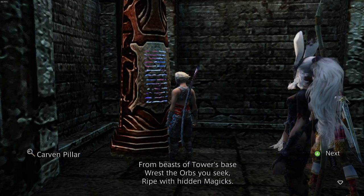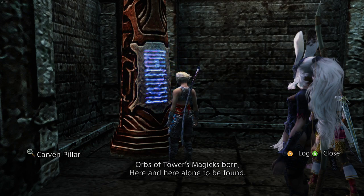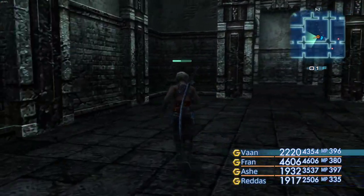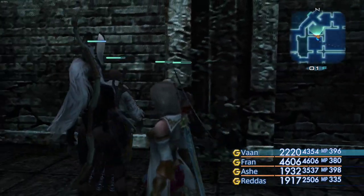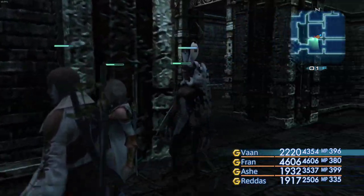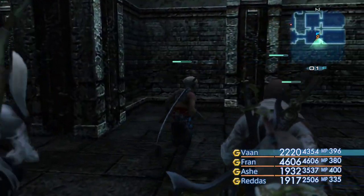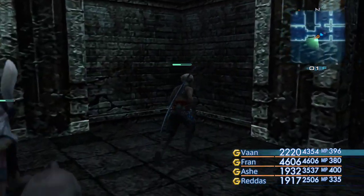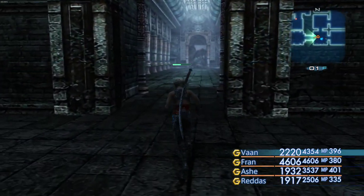Arvin pillar — 'From beast of tower's base rest the orbs you seek, ripe with hidden magics. Orbs of tower's magic born here and here alone to be found.' So this is the only area I can get orbs. Got to check these walls. We can go that way which leads to what looks like a dead end, or this way which leads to another exit — I want to go this way first.